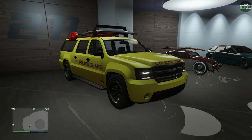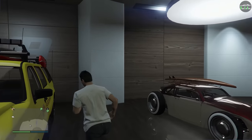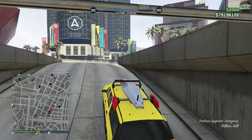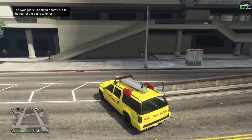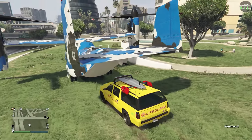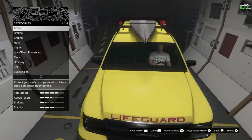Let's go ahead and check out the customization of the Lifeguard. The customization has to be done at an Avenger or MOC that you own. Let me call out my Avenger — I would use the MOC, but I have that as a storage bay, so that's why I use my Avenger. Bring it right in. This thing is a very large vehicle; I don't know how this is going to go in here. That barely, barely, barely makes it in.